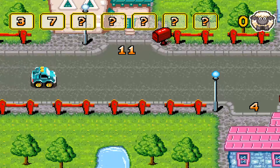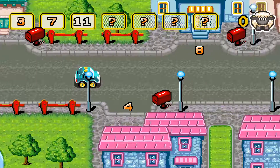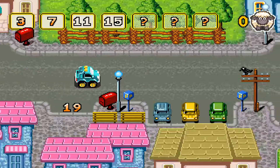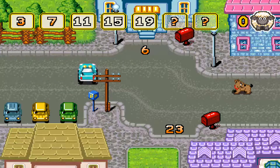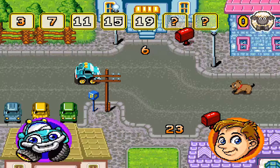Hilf dem Postboten, die Briefe beim richtigen Haus einzuwerfen. Beachte die Reihenfolge der Zahlen. Zähle immer 4 hinzu. Parke vor dem Haus, um den Brief einzuwerfen. Drück auf die blaue Taste, um den Anruf entgegenzunehmen.